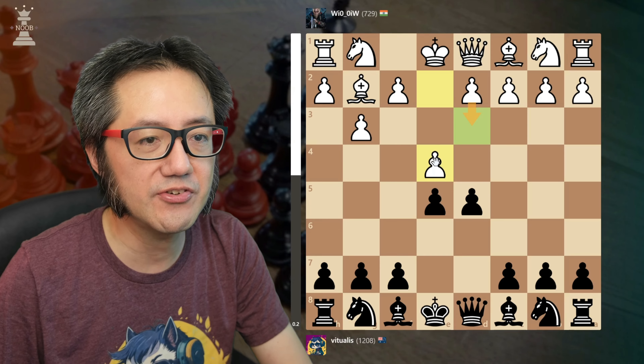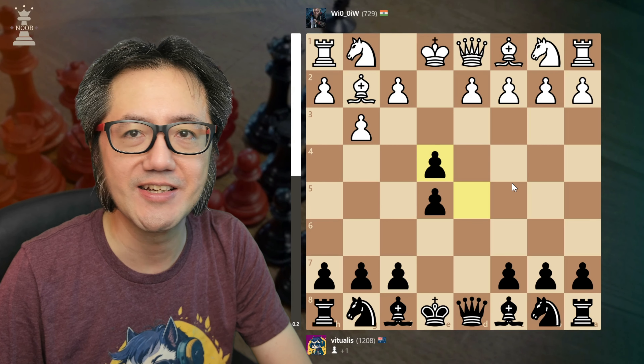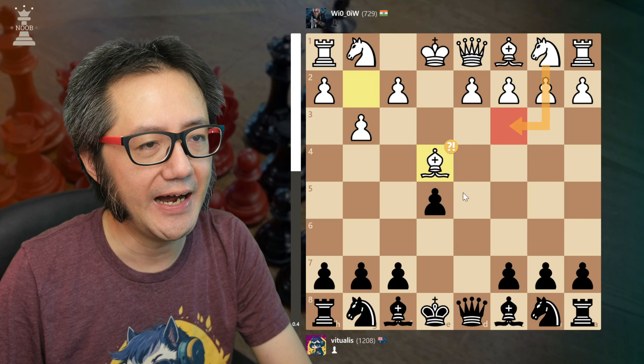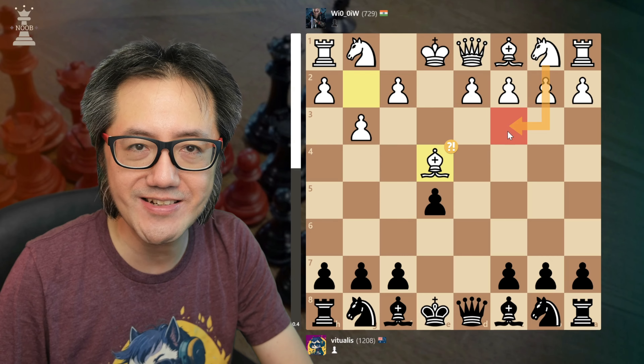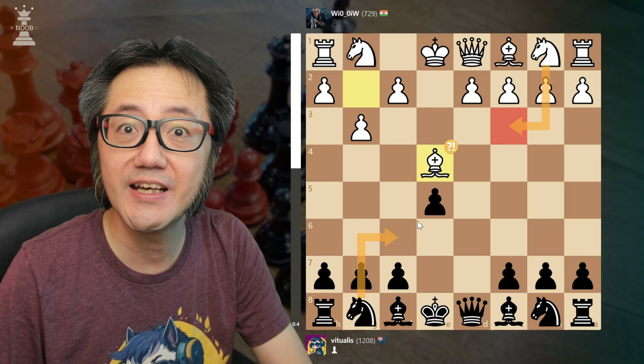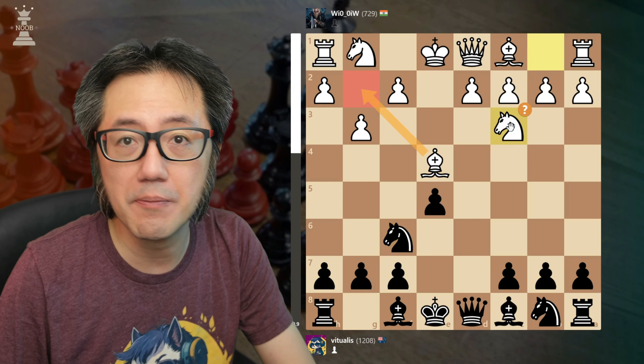Here I defend, and now they play a little bit of an inaccuracy with E4. I couldn't see any reason not to capture. I take, they take back, and you can see that was actually a bit of an inaccuracy — it's better for the knight to come out, better for them to develop. I develop and attack the bishop, and they now develop their knight.